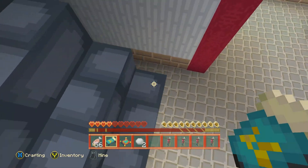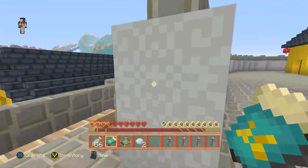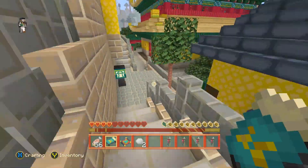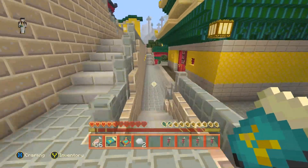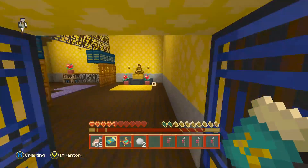I've got keep inventory on in case I fall. Usually in each area there's not more than one music disc — I'm pretty sure we've found the main one here. We can now just freely explore this place and see what else we can find.